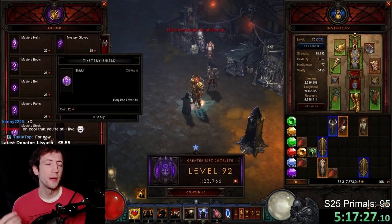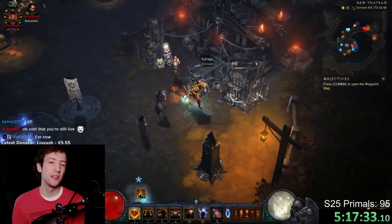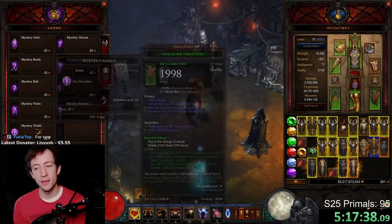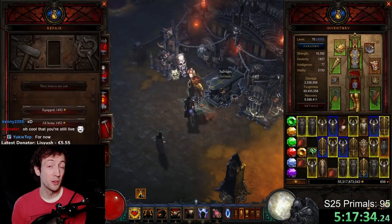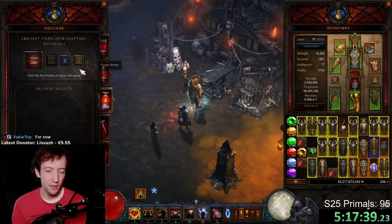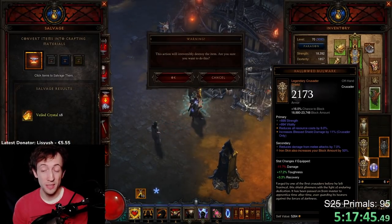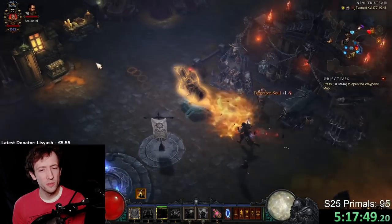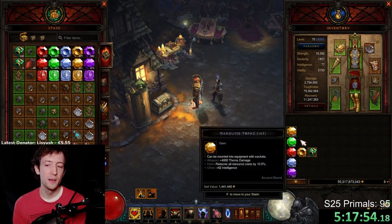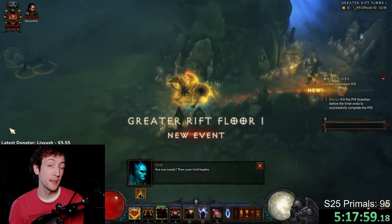Especially with the repetitiveness of going through trash items — you have to salvage them all one by one, then gamble at Kadala 25 bloodshards each. Every single run you gamble like 20 items, accumulating to almost 100 items in a row, running back and forth, right-clicking fast, salvaging yellows, and identifying non-ancient items. There is definitely a lot of micromanagement, and many people automate these processes to gain a competitive advantage.